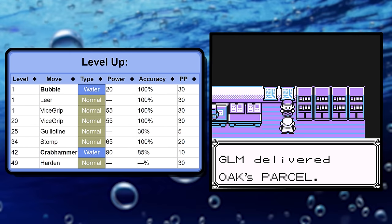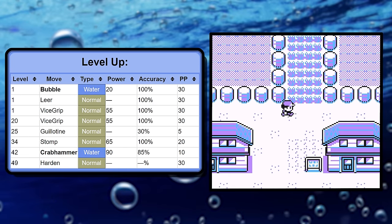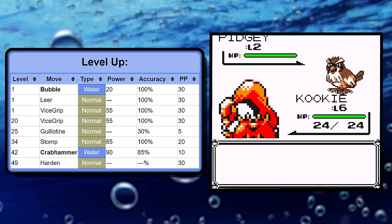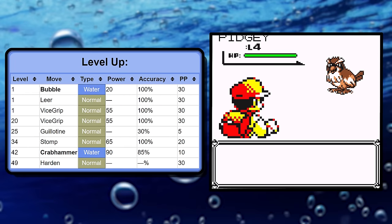The main challenge with Krabby's run was that you needed to do a ton of early grinding, forcing you through the first few routes with just Bubble, and with 25 base special it was awful. I'll link that Krabby stream in the description for live long form content. Outside of that, we get Crabhammer here — it's always a treat to use, and we'll talk about its importance later.